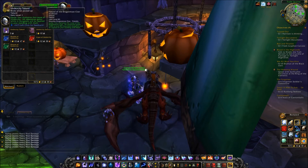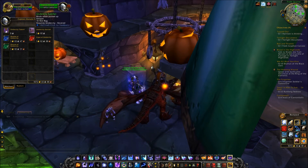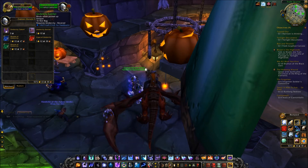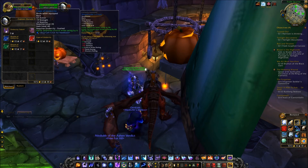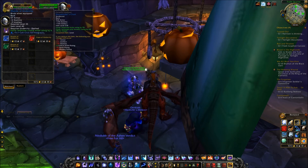First thing is an Undercity Tabard, which means that you get reputation with Undercity while you do low-level dungeons. Next up is this Undercity Satchel, a 16-slot pack which requires Undercity Revered. And then you have these three cloaks, which are for your low-level characters and they require Exalted.